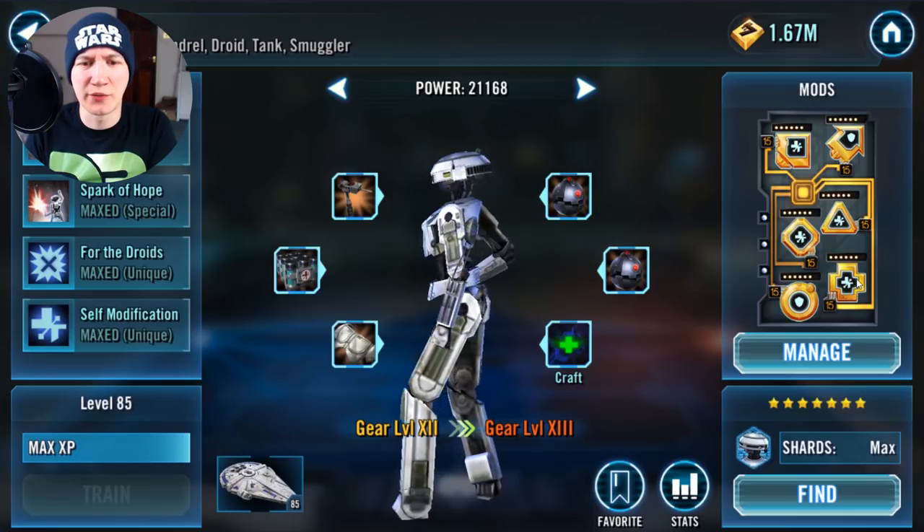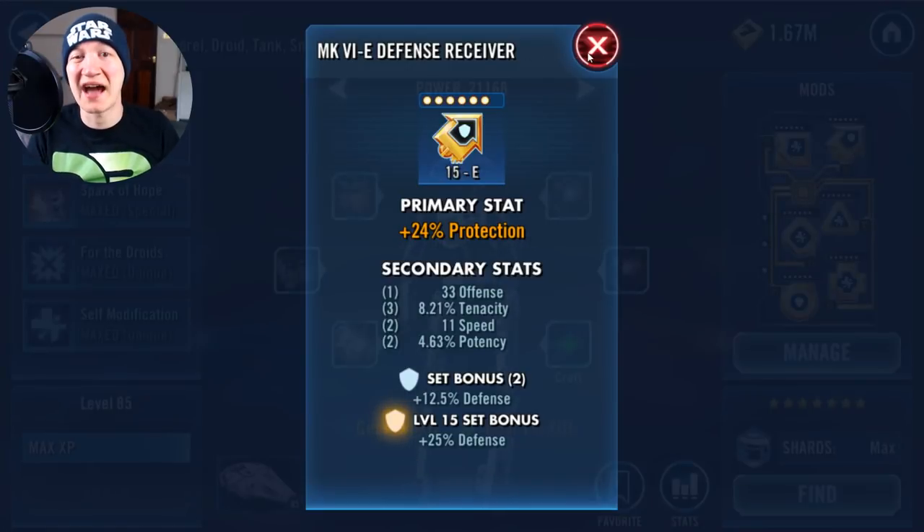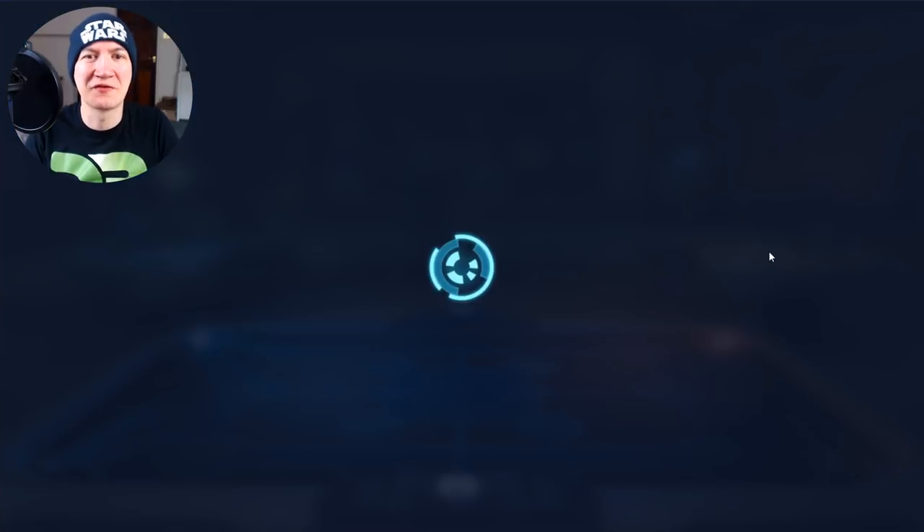What did I do primary wise? I just whacked protection all over — even the arrow was protection. As for the opponent, let me check out the important speeds. The only ones that really matter are these three, because it doesn't matter how slow they are — they cause problems and they've got different jobs.